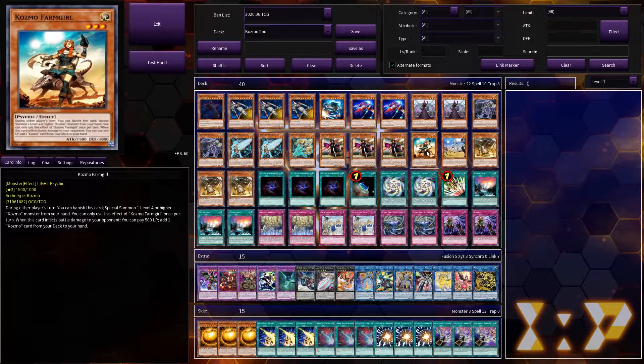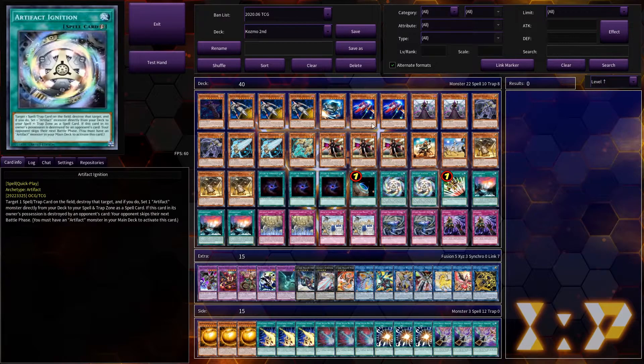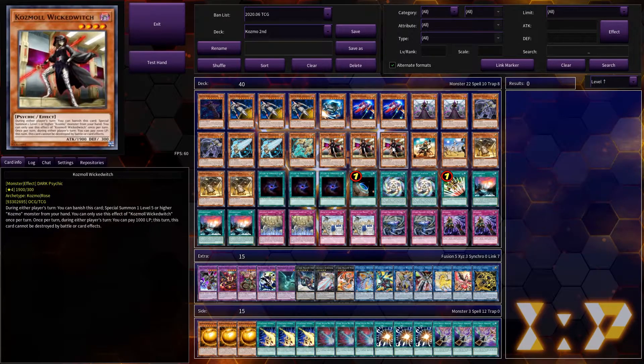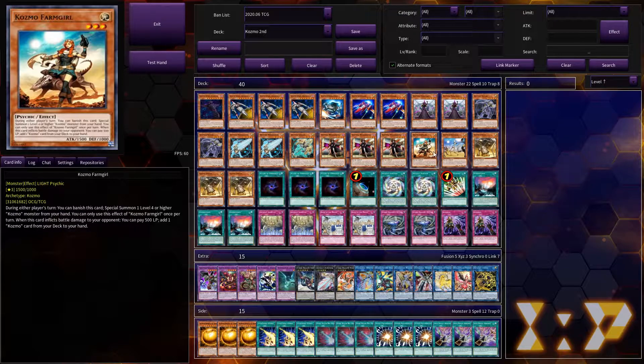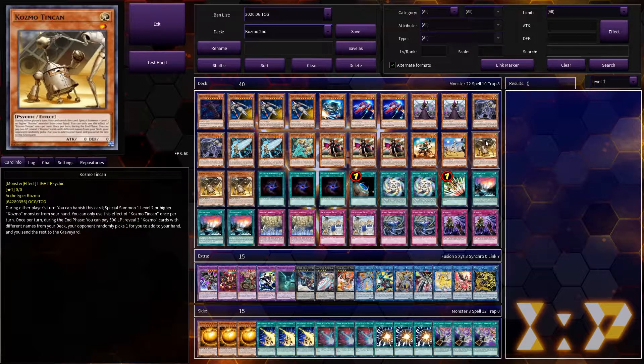Farm Girl is very good for facilitating OTK — we play one Farm Girl. The lower Cosmos obviously are going to be able to banish themselves to special summon a bigger Cosmo from the hand, which is what makes them so good. Farm Girl in the battle step can search any Cosmo card, which is nice. Straw Man is one of your ways of recycling your banished Cosmos — you can special summon them and then pop them and they'll float again, which is amazing.